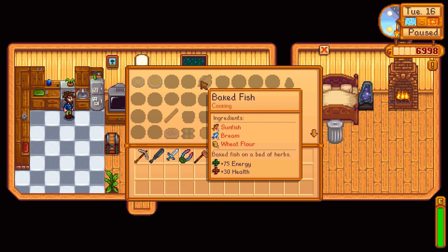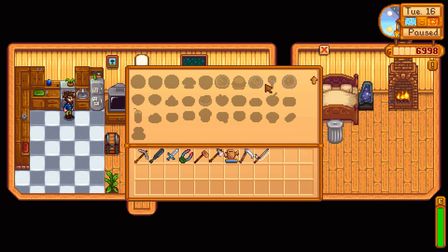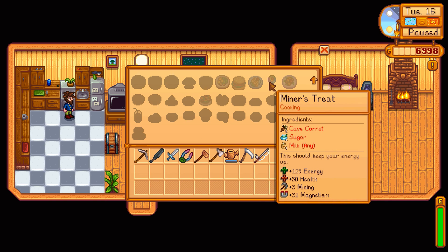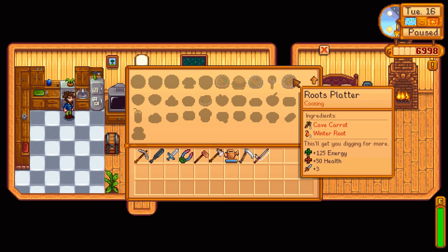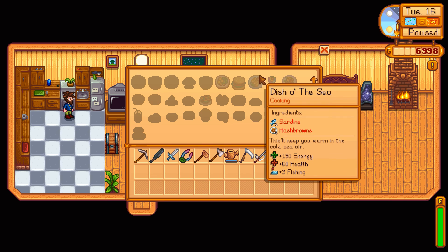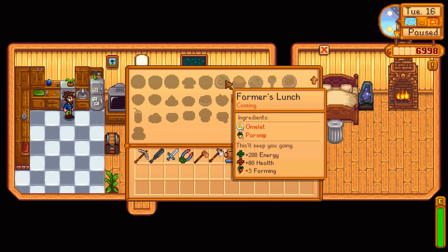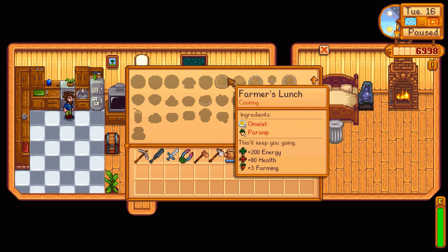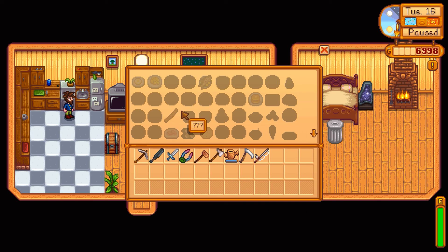Sunfish, bream — we can make things! Wheat flour, pancakes. Miner's Treat: cave carrots, sugar, and milk — plus three mining, 32 magnetism, 50 energy. Roots Platter: cave carrot with winter root. Hashbrowns, omelet — omelets are 200 energy! Fruits plus farming bonus. We gotta hang on to parsnips now. There's so much that this adds.